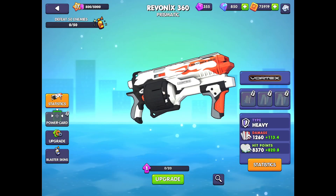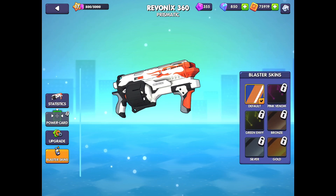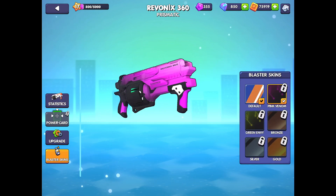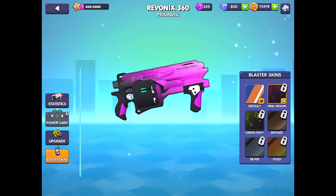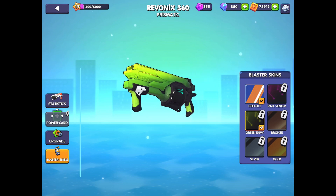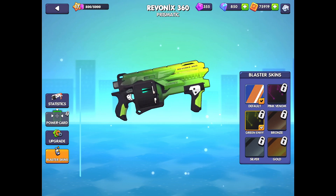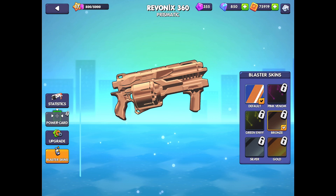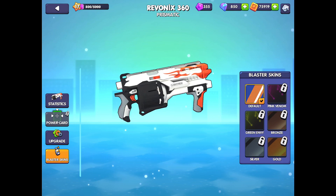Let's have a quick look at the aesthetics. This is the normal skin — it comes with a couple of different ones. Here's the pink venom. I think this is gorgeous, but I really like the colour pink and purple. And then this is the green envy, which comes in the battle pass. Looks badass. I'm not sure which I prefer. Then you've got your usual bronze, silver and gold, which to be honest all look shit, but they normally do.